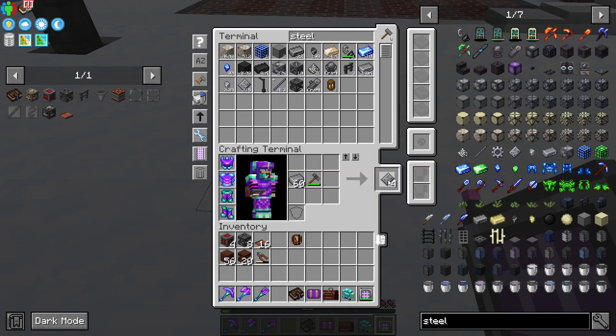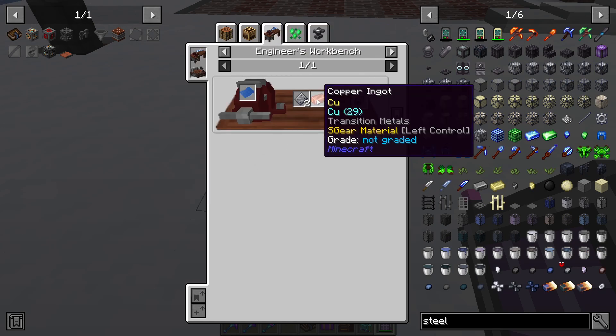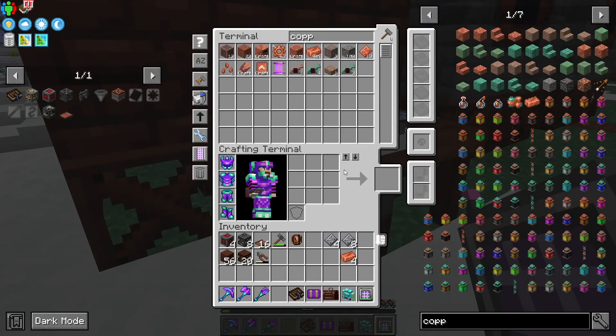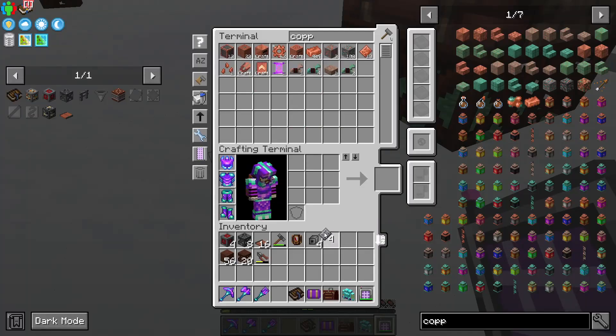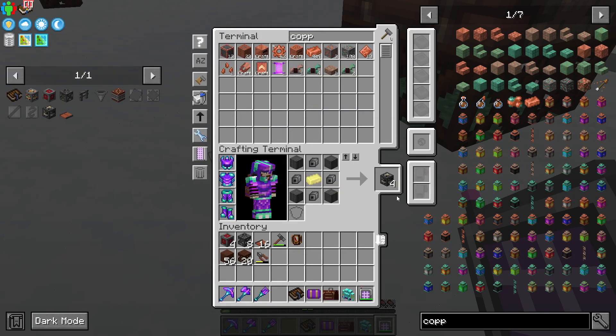Let's hammer out some of the steel plates. We need four for the steel sheet metal and eight for the steel mechanical components. We need copper ingots as well. So let's go inside the Engineer's Workbench — four and eight will make us four steel mechanical components, and four more will make us four steel sheet metal. And let's go ahead and make four Heavy Engineering Blocks.